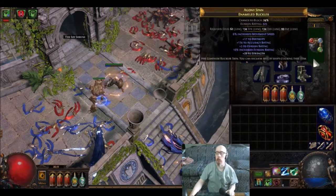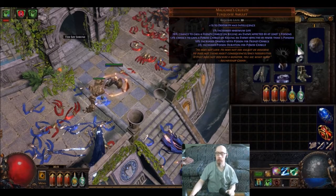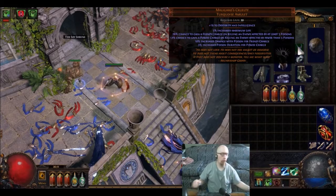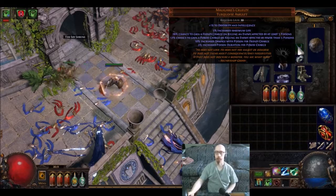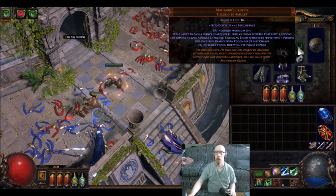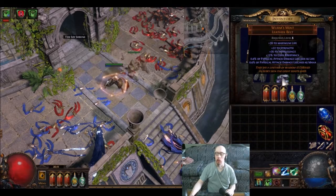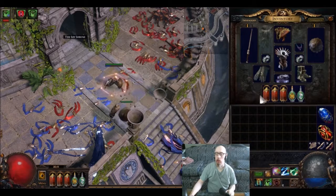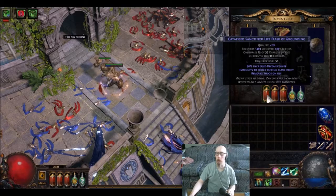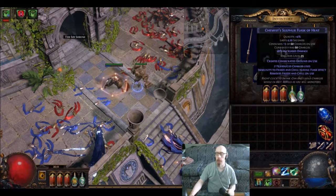Vitality for some Life Regen. My Stone Golem gives me some Life Regen as well. And then the Poison Buff. And my Flasks are centered around healing me in a shorter amount of time, and then some extra damage.